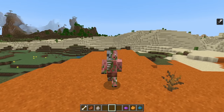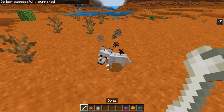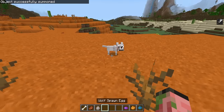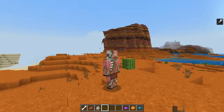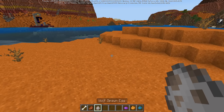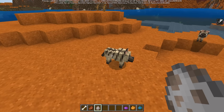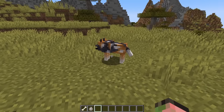Any wolf that you summon using summon commands will actually be tameable now. As you can see, we can click on this guy with a bone and he's going to love us, and he'll actually sit and follow us too. This has been a bug on Bedrock Edition for basically the entire time it's existed. We also have another small change to wolves: now whenever you're using spawn eggs or summon commands in any Mesa biome, there's always going to be this striped variant, and this change also applies to the savannah and jungle biomes as well.